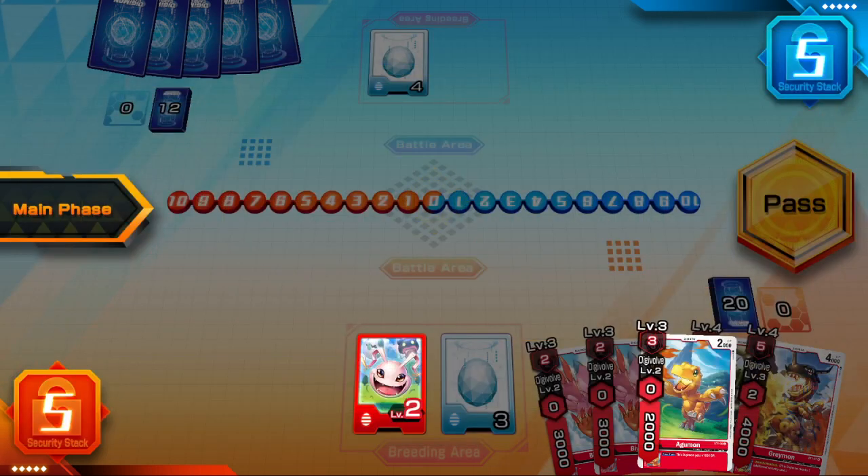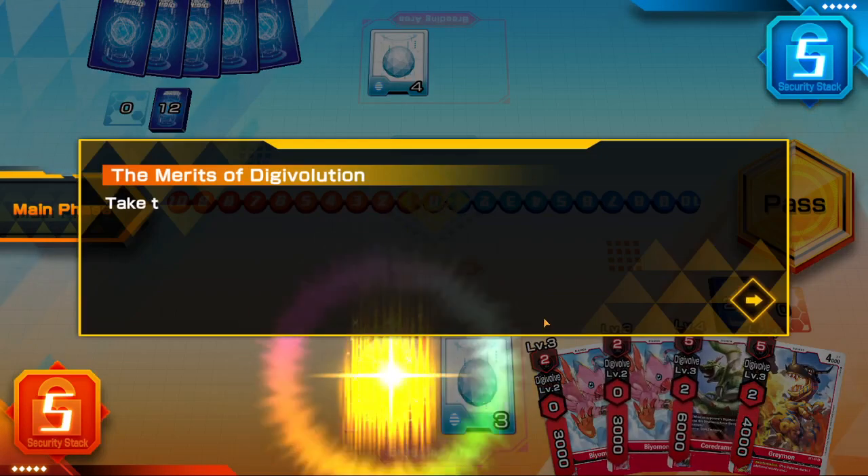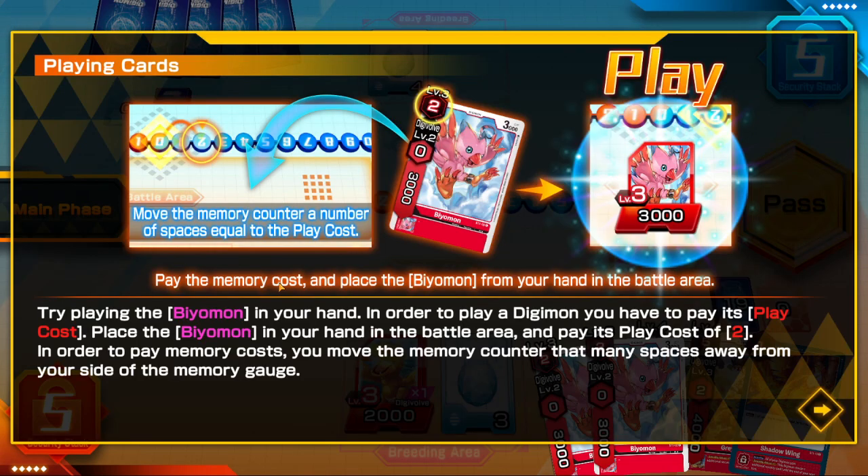Take the Agumon in your hand and place it on top of the Koromon to digivolve. When you do, you get to draw one card from your deck as the digivolution bonus. Try playing the Biomon in your hand.